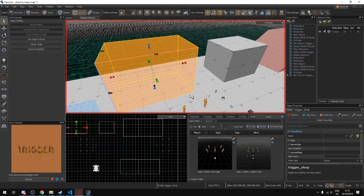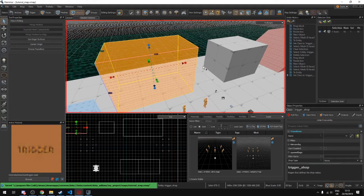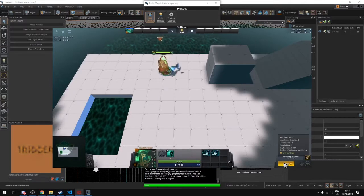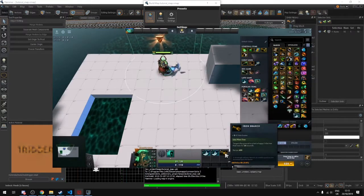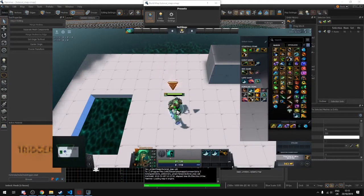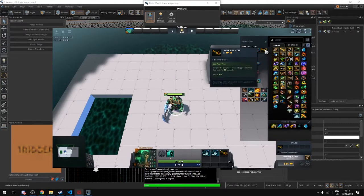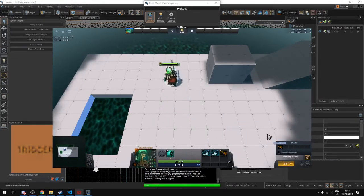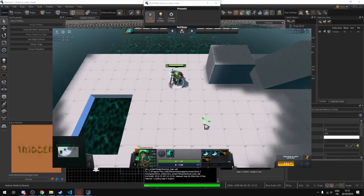Save the map and build it. When we load in and walk into the shop, buying an item will put it into our inventory. When we walk out of the shop, buying another item will put it into our stash and we can't pull it out — though using 'grab all' lets us take it.